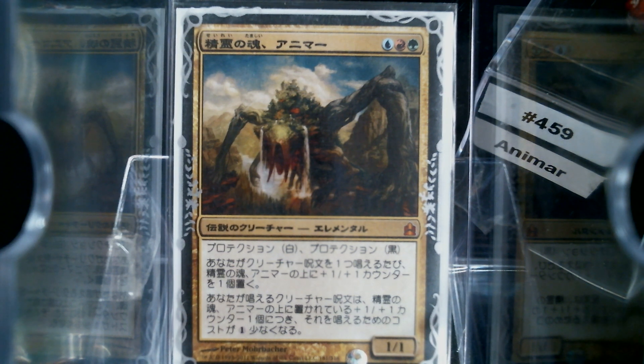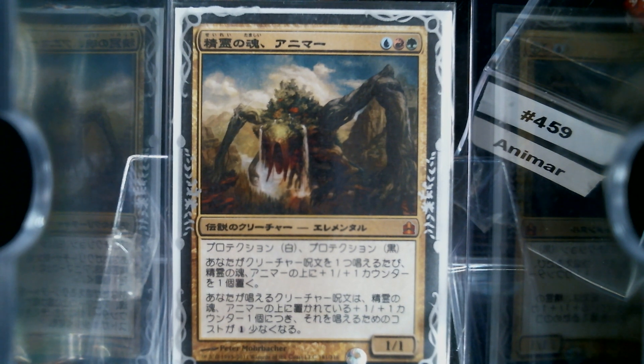Hello everybody, welcome back to Cure of the Common Game. Today in deck number 459, take 2, we're going to talk about Animar, Soul of Elements. As y'all remember, back in 2011, the very first Commander set that came out, I bought all the decks in non-English because they were way cheaper. And I'm just now getting around to building Animar, what is this, 8 or 9 years later? It's been a while.